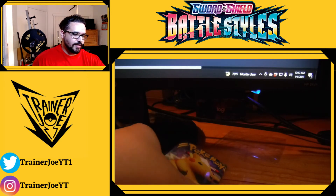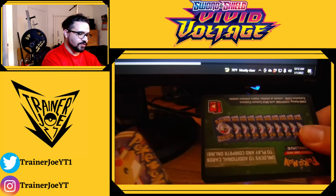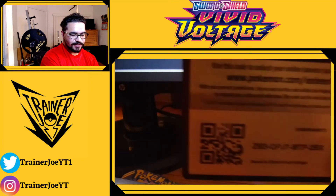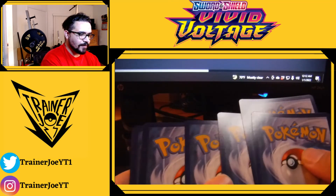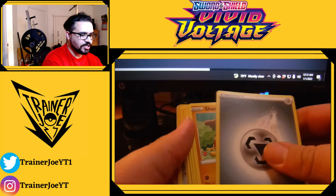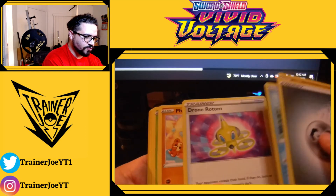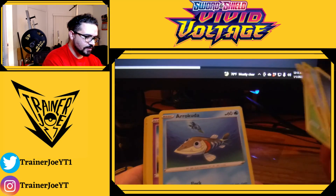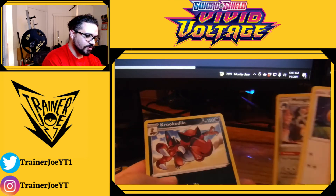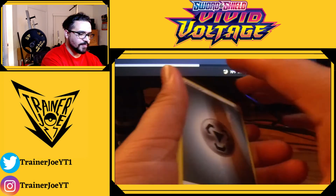I'm just impressed by Pokemon cards — I love the different artworks and styles, everything about them is really cool to me. And then for our last pack — we started this in 2021 and we've gone all the way into 2022 — it's another green and black, so it's not going to be anything amazing. One, two, three, four — this is Vivid Voltage so different cards again. Energy. We got Shuckle, Cramorant, Rotom Fan, Feebas, Eevee reverse holo, Metagross which actually looks really cool, and a regular Feraligatr.